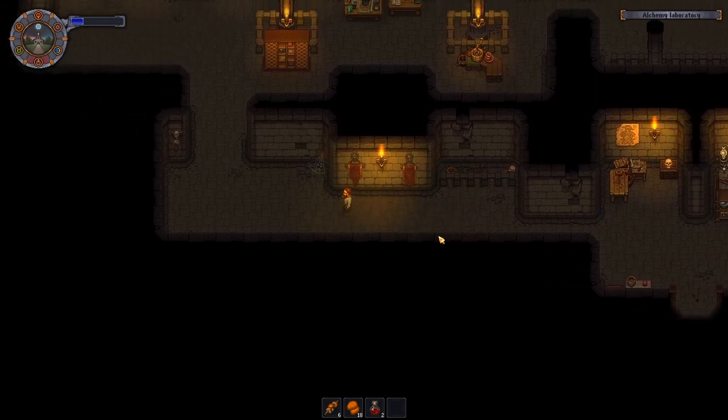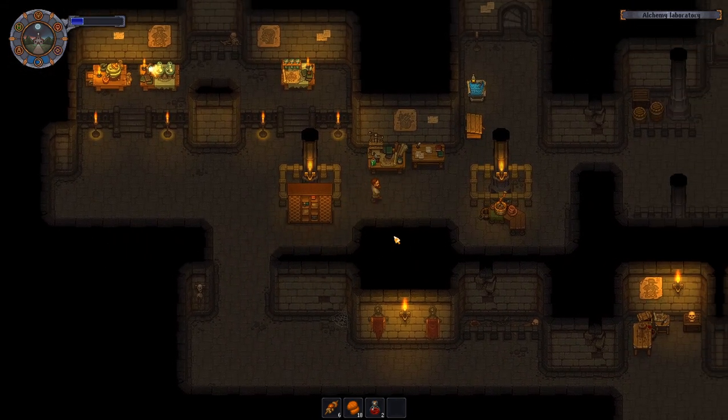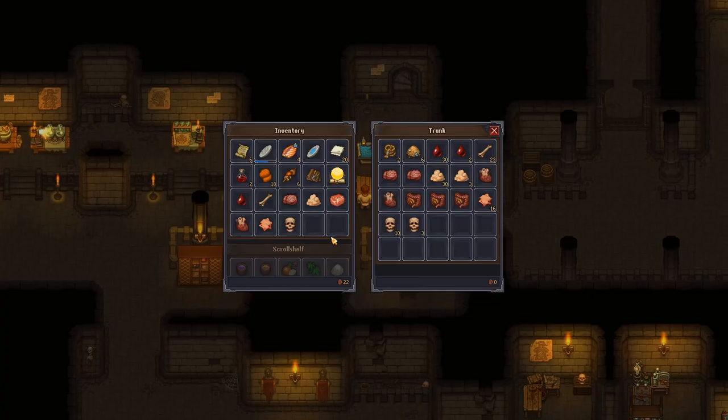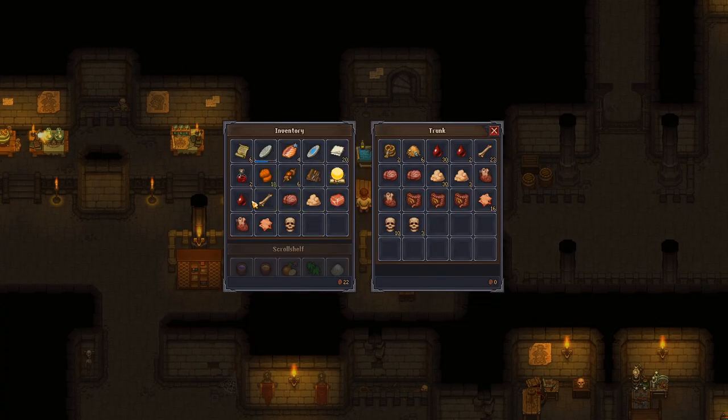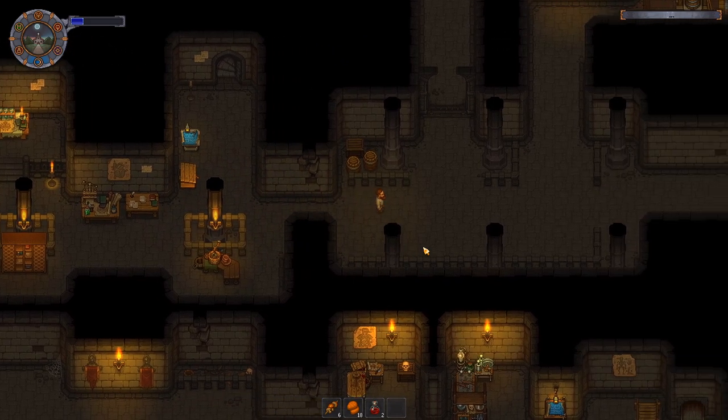If there's nothing in that storage it looks empty, but once you put something in it, it looks like there's something on the shelves — which is an interesting detail.